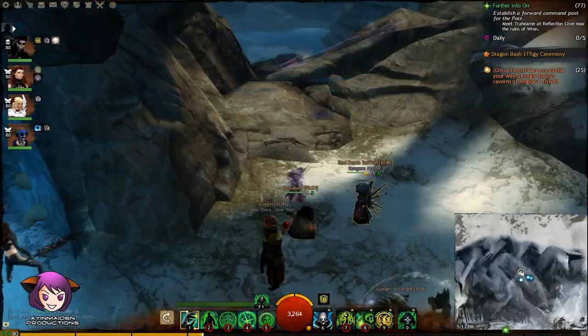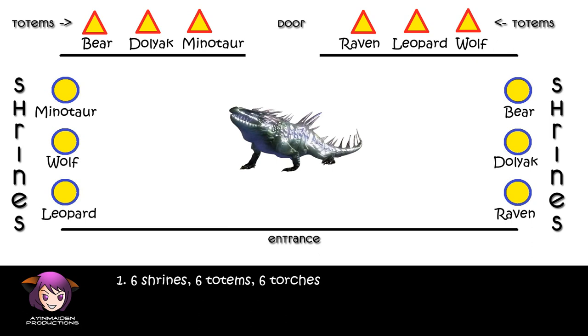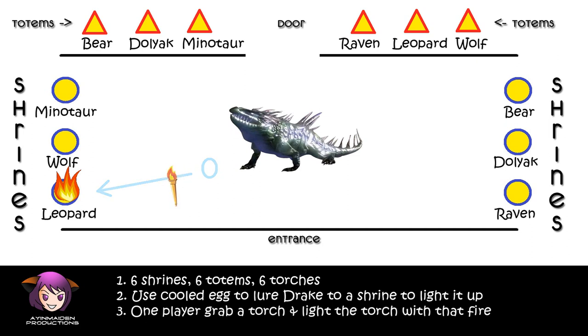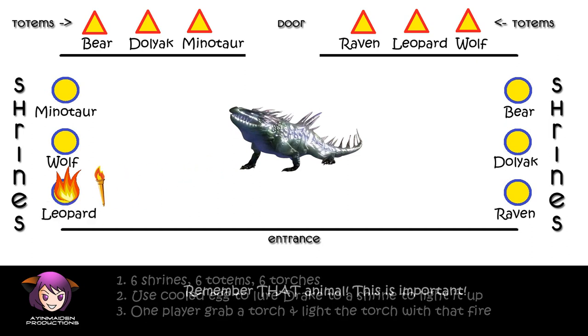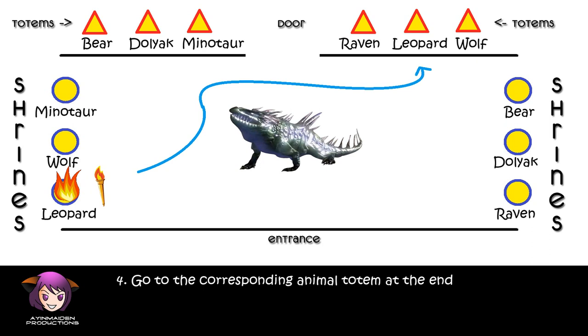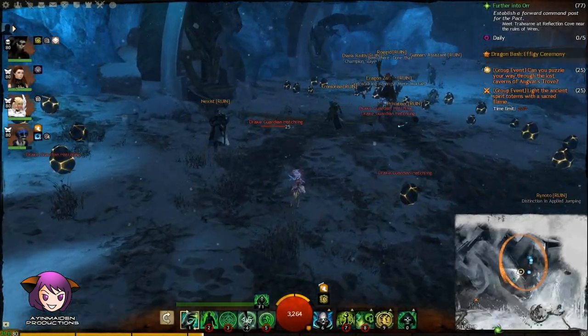I need to explain the next part, so people have to wait here — don't run any further. Okay, this is the last part. There are six shrines in the room and six totems at the end of the room. Unfortunately, there is also a legendary drake guardian in there. What you need to do is pick up the cooled eggs and lure the drake to each of the six shrines to light them up. One player needs to grab a torch and light it with that fire — remember that animal, this is very important. Then go to the corresponding animal totem at the end. Once all six players have their torch lit by the different animal shrines and are standing by the corresponding animal totem, do a countdown and light all totems at the same time. And then you're done. Good luck, guys.